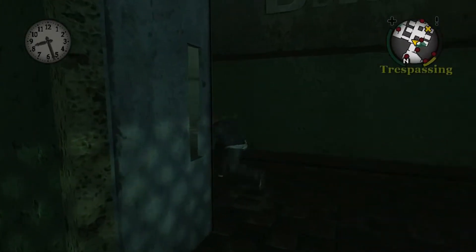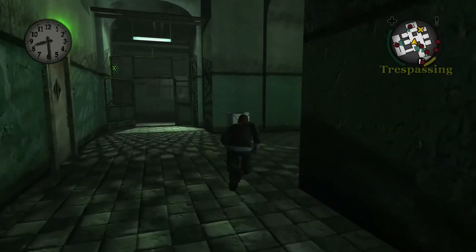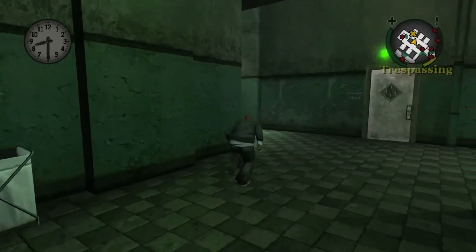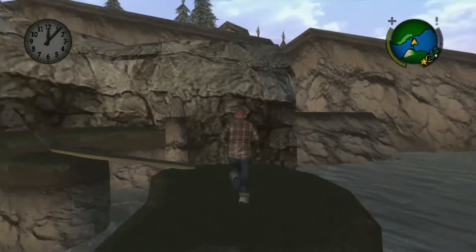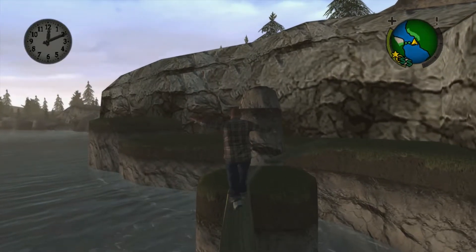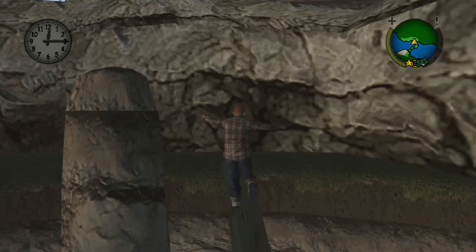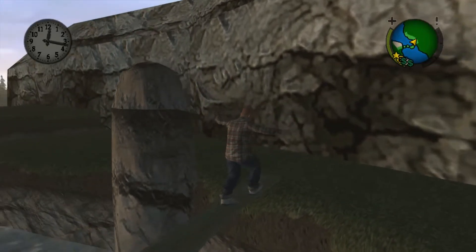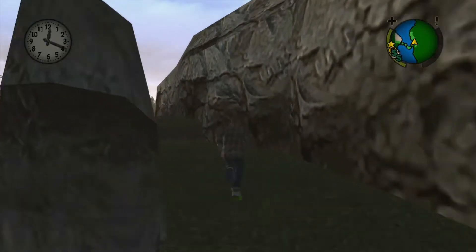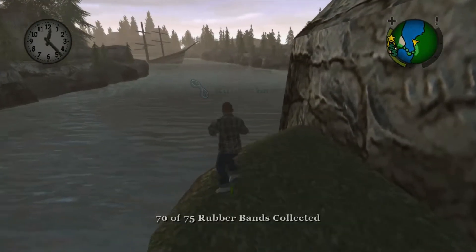My favorite perk is one you unlock from the geography class — it lets you see where the blue ribbons are, where the gnomes are, and where the collectible cards are on the map. Without that perk you wouldn't be able to find them — there are too many collectibles, and it shows you on the map exactly where they are.